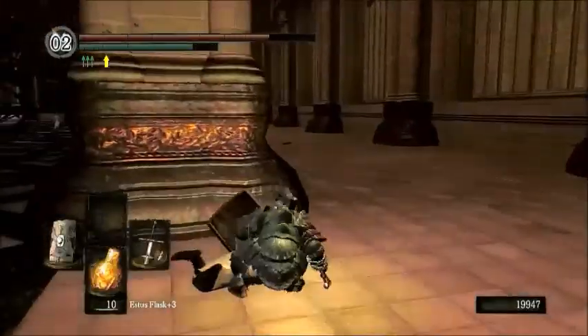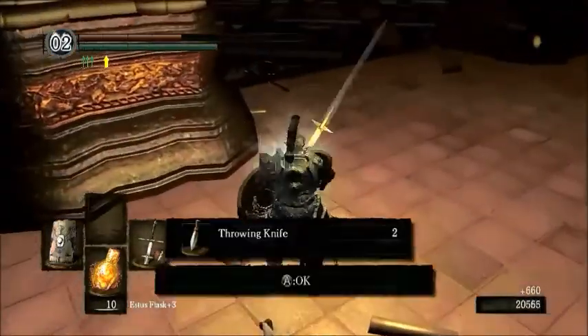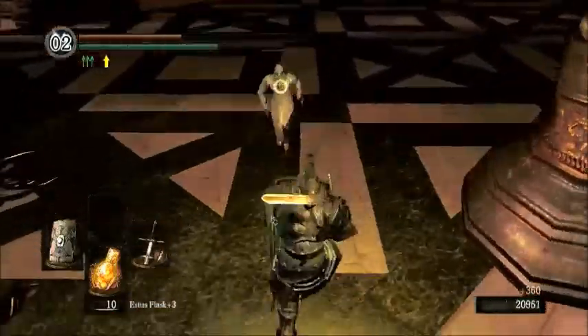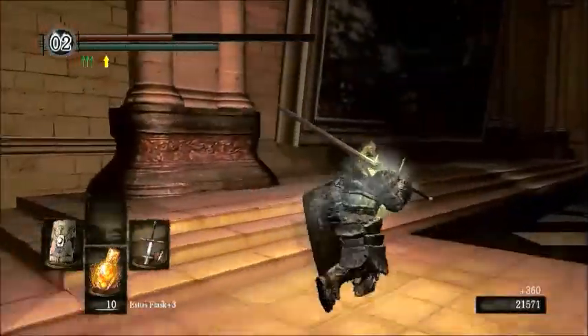So there it is. It's not terribly good and it's completely dex-oriented. The only thing it has going for it is its moveset. As you can see, the Painting Guardians can backstab, as with many other humanoid enemies that are dex-focused. So be careful with that. They never do make a move to parry you.